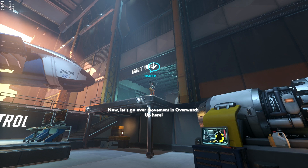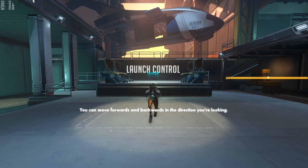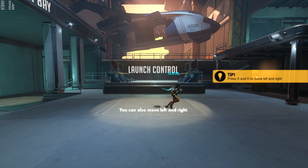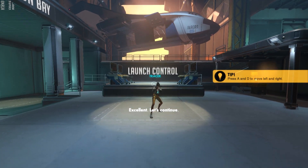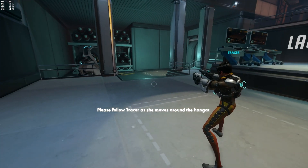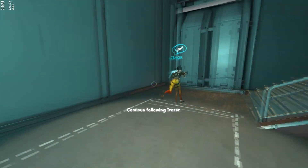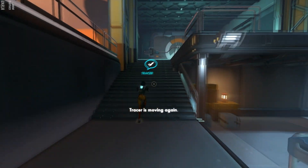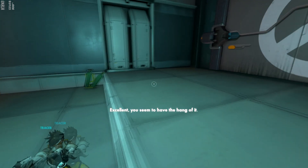Now, let's go over movement in Overwatch. You can move forwards and backwards in the direction you are looking. You can also move left and right. Excellent. Let's continue. Please follow Tracer as she moves around the hangar. Continue following Tracer. Tracer is moving again. Excellent. You seem to have the hang of it.